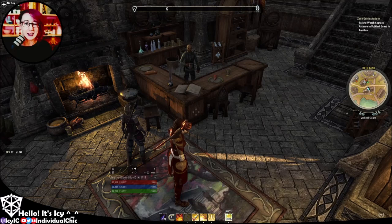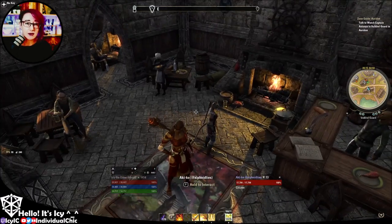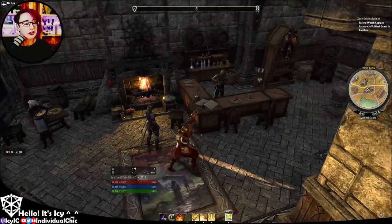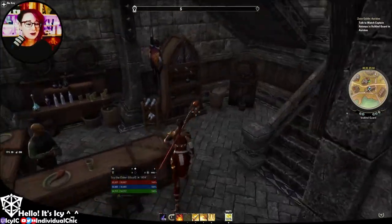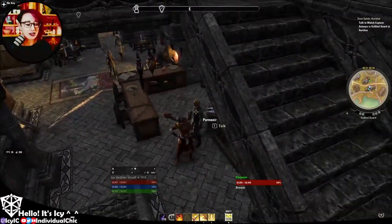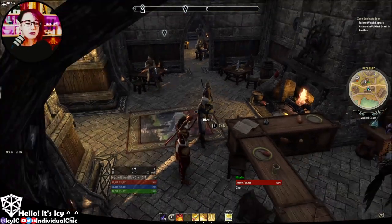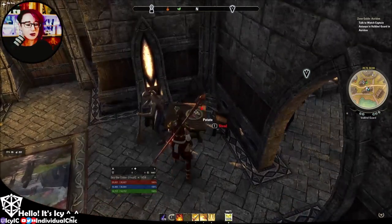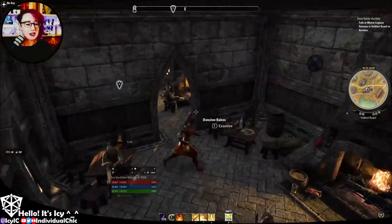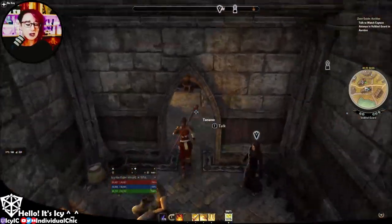If you're running around and dying a lot, make sure you check that you've got food running for your character. If you don't have the purple food, which you should get very quickly, you can actually steal food from places around the world, or buy it from chefs and brewers. You can also find basic food just floating around in the world — some items are food and some are crafting ingredients, but all of them can be used.